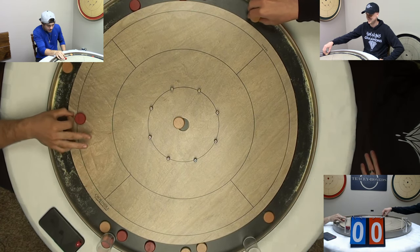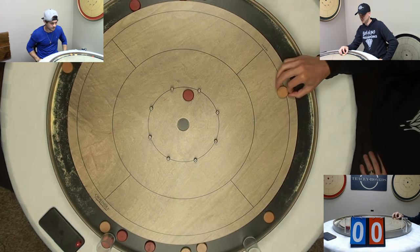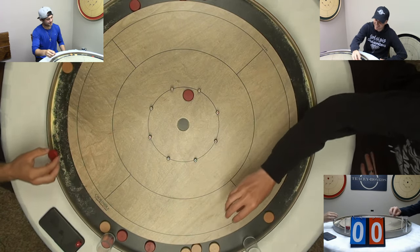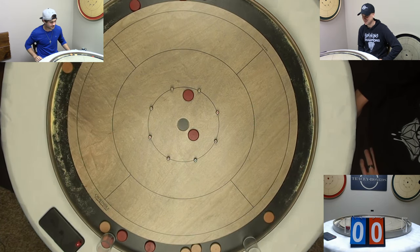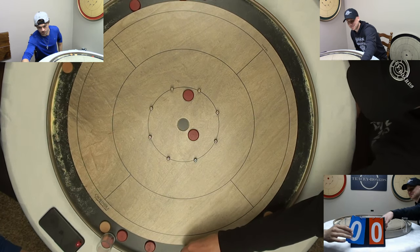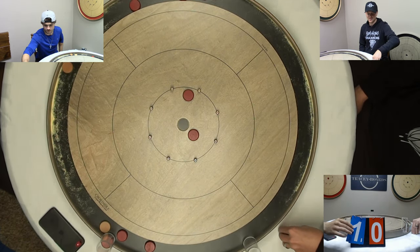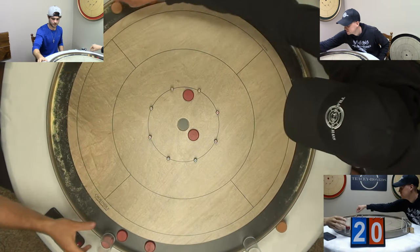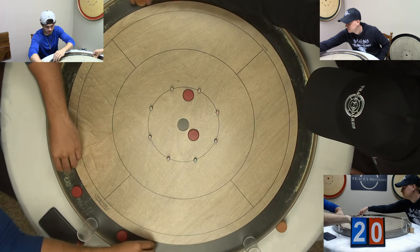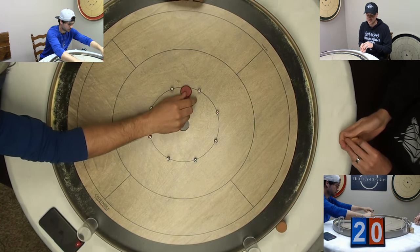McKenzie again barely missing. Tough one — it's like a bad luck charm. Sometimes as a beginner player, that peel gets you. Garrett's got two 20s as well as an additional 30 points on the board. They are playing NCAA scoring, so that's two points per round, and Garrett is up two to zero in this match.